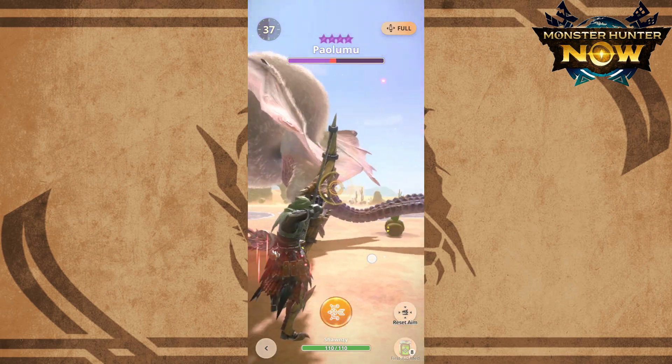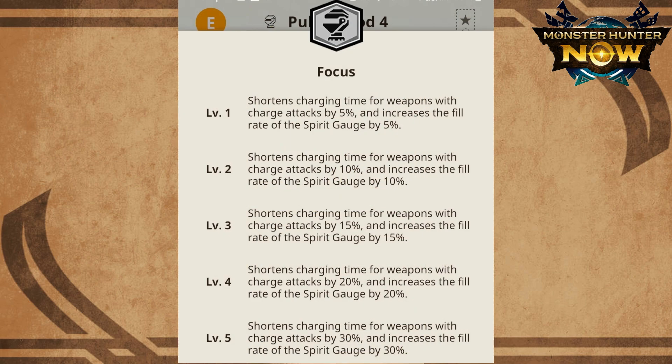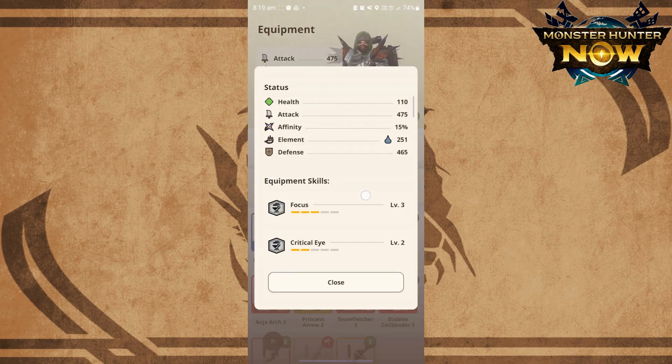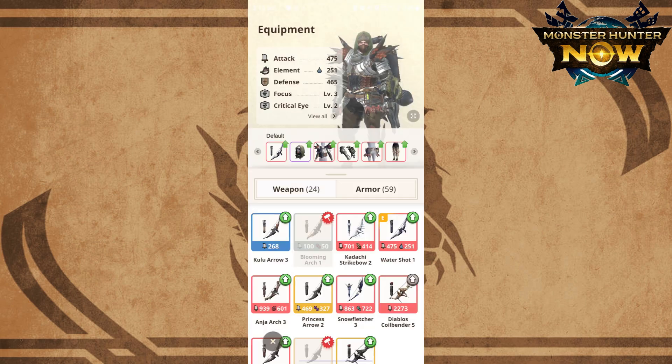Let's do a recap on focus. Focus skill lets you charge your bow faster. At level 3 it allows you to charge 15% faster; at level 4, 20%; and at level 5, 30%. I tested out a Focus 3 build for burst and it seems really troublesome to maintain burst — after every power shot I have to add in a level 1 shot in order to maintain it.